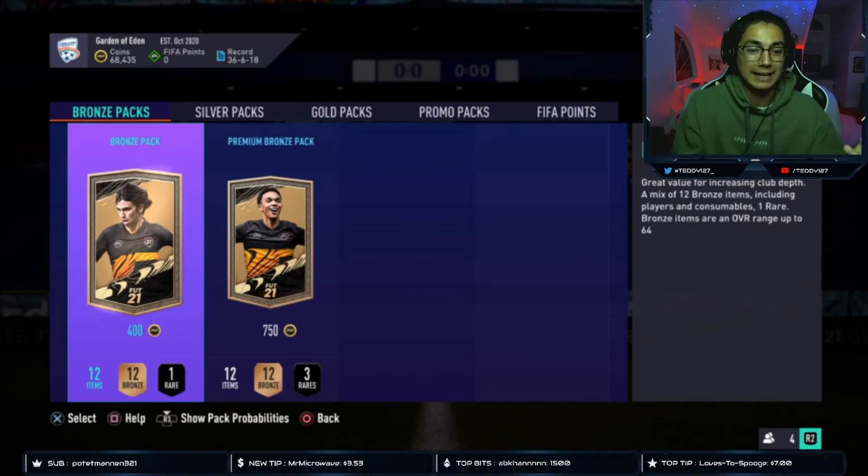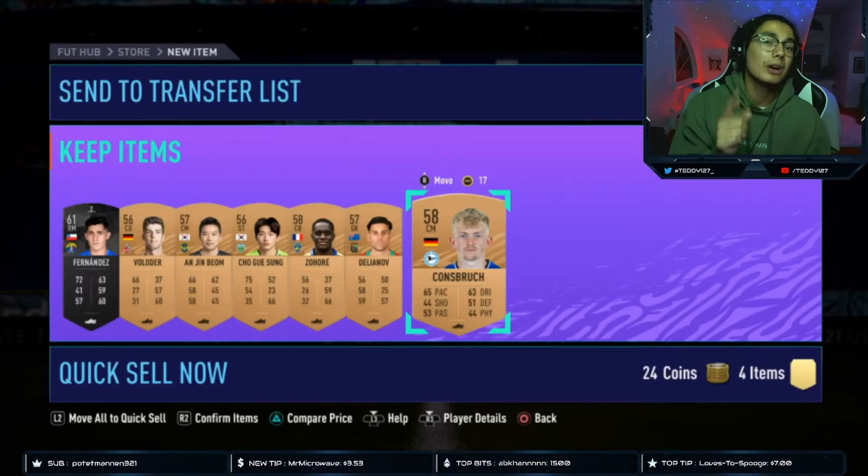You can't lose coins doing it and you're crafting packs. I want to say thank you to Afino in the stream — he honestly helped out a lot with creating this video. I consider him to be like the bronze pack method king. It's the only method he does, he makes a ton of coins off it. He does gold upgrades and he's packed Abamayang, he's packed Van Dyke. His team is all untradeable and it's insane. So shout out to Teddy, thank you, you helped out a lot.